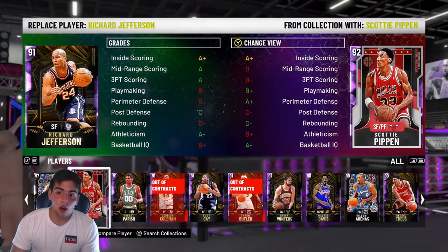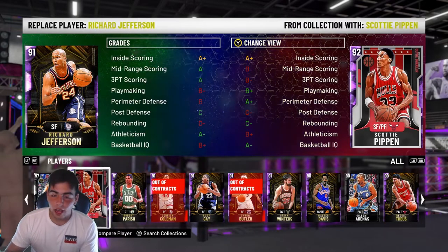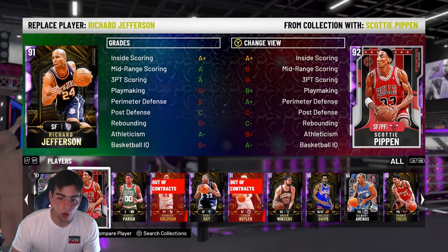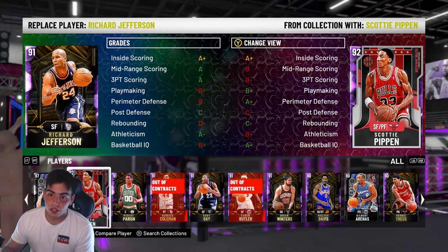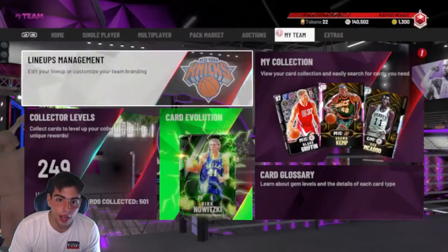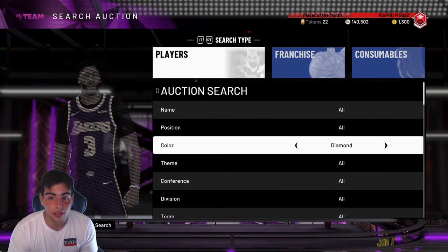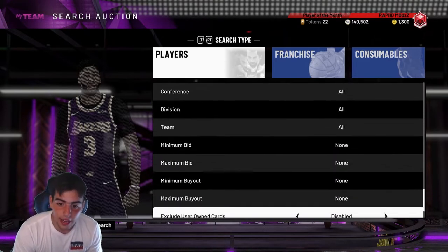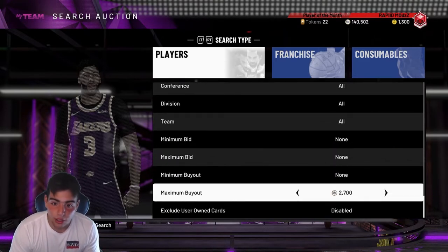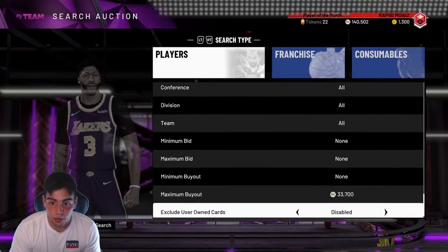This happened earlier in the day. What happens with these cards is they go down as the days go — the first day you always want to pick up these cards, because after the first day they really don't go down that much. I picked up two Pippins for about 40k, and also got two Hakeems for 40k. I sat on them for about 20 minutes and sniped out both of them. I'm gonna make 10k off each, so with all those snipes I made over 60k profit in about 20 minutes of sniping.